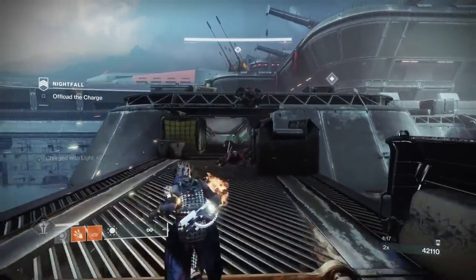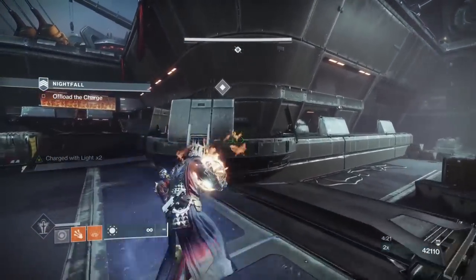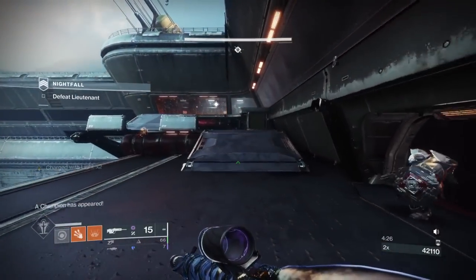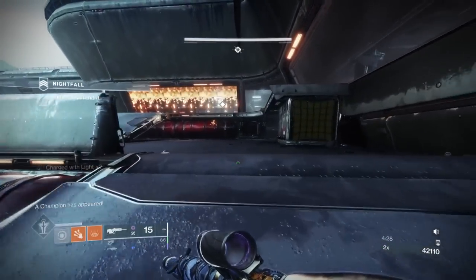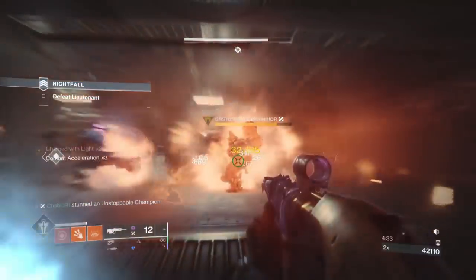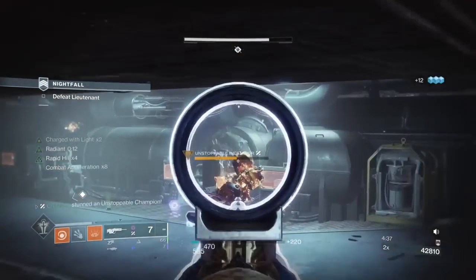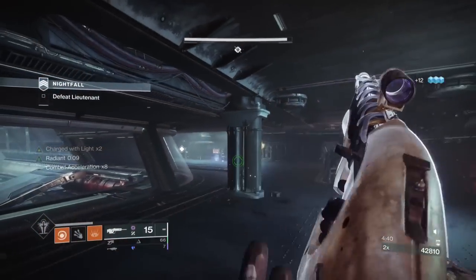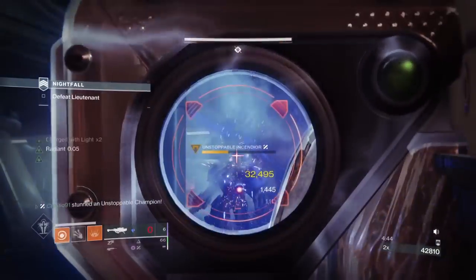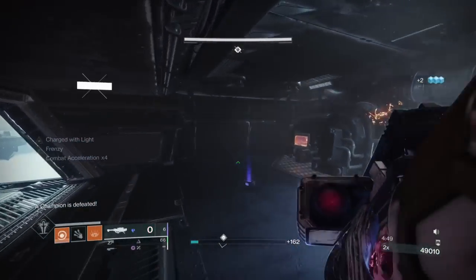We're just going through the motions with this. There's not a lot to tell you about the Arms Dealer — we're taking it slow. We're going to skip the adds from this door and go all the way to the champion. If you're quick enough, you can spawn kill him. I should have used a rocket really — I didn't realize I was going to get a rocket from the add to my left, otherwise I would have used it on the first cycle of this champion. We can back up and get the second stun.